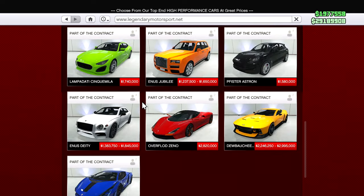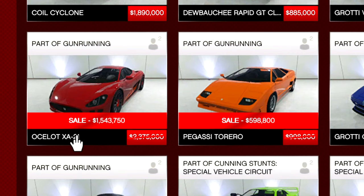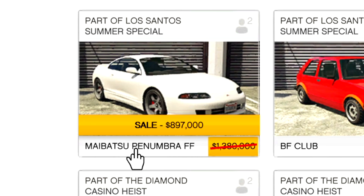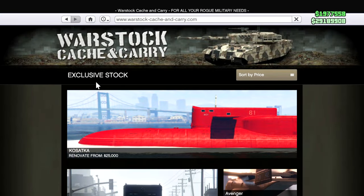There are a few Legendary Motorsport discounts this week: the Viseris, the XA-21, and the Torero. Over on Southern San Andreas we have the Penumbra, the Half-Track, and the Weaponized Tampa over on Warstock. That's all the discounts — if I missed any, comment down below.